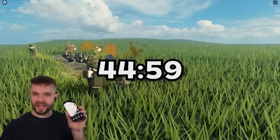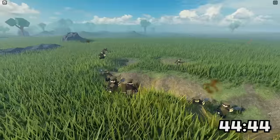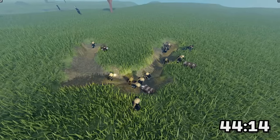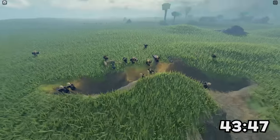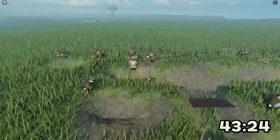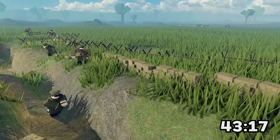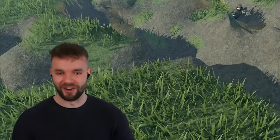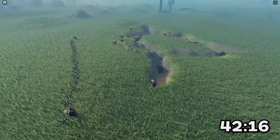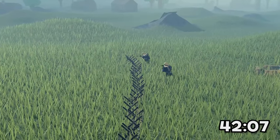The 45-minute build phase begins now. Away they go, the 45-minute timer has been put on. Straight away, the Entente are getting started with a big old trench line. If you look over the other side, the Germans are getting to work on their trench line. Remember, they're not allowed to fight each other during this 45-minute build phase. Looks like the Germans are off to a good start, but let's have a quick look at the Ruskies.